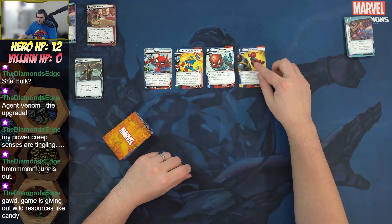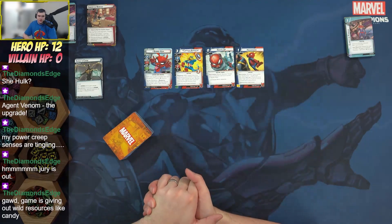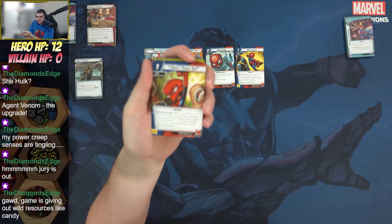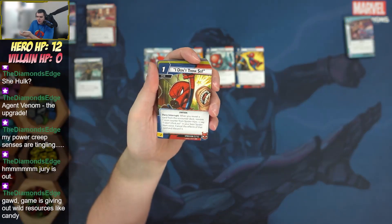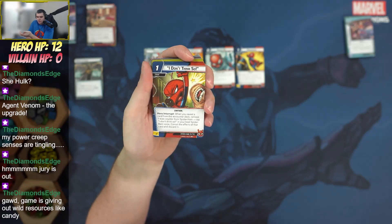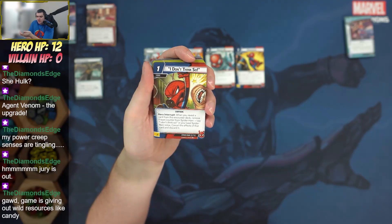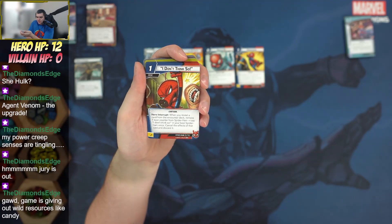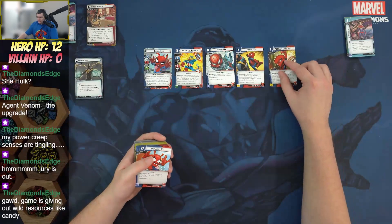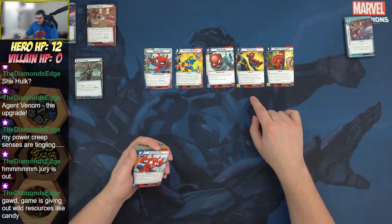Hog Washed: remove one toon counter from Spider-Ham, loudly read this card's flavor text, then either deal five damage to a minion or remove five threat from a scheme — Pow, Bam, Whack, Smack, Boink! You only get one copy. This helps get rid of side schemes or deal with bigger minions. I Don't Think So: when you reveal a card from the encounter deck, remove one toon counter, say 'I don't think so' in your best Spider-Ham voice, cancel the effects of that card, and discard it.